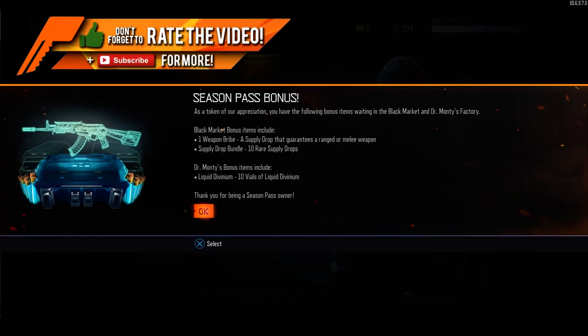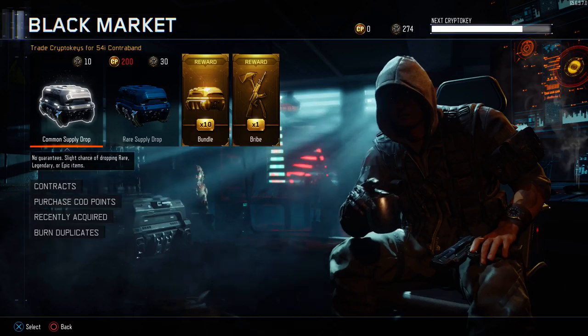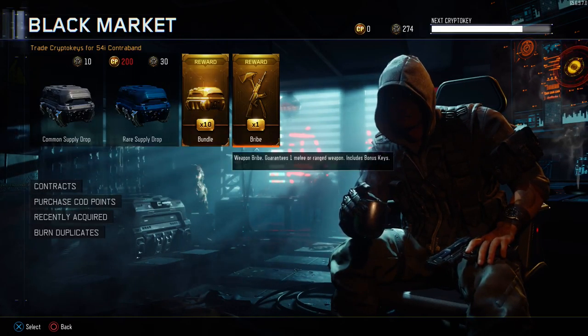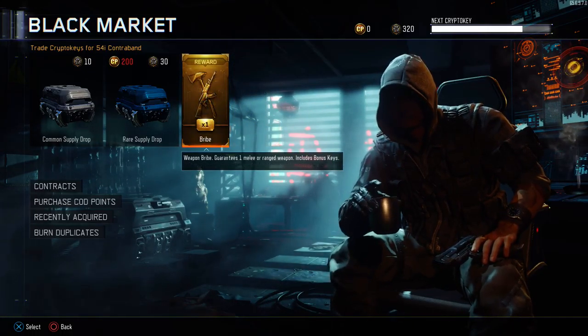When you log on to Call of Duty Black Ops 3 today, you're going to see a little crypto key emblem next to your black market. Clicking on that will bring up an image saying, as a token of our appreciation, you have the following bonus items waiting in the black market and Dr. Monty's factory. Black market bonus items include one weapon bribe, a supply drop that guarantees a ranged or melee weapon, a supply drop bundle which includes 10 rare supply drops, and 10 vials of liquid divinium for Dr. Monty's factory so you could try to get gobble gum. This is awesome — just for being a season pass owner, you get these awesome benefits.